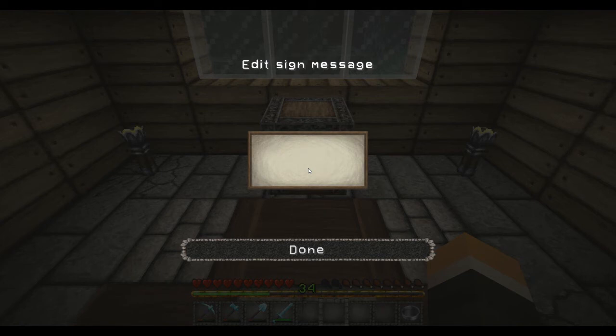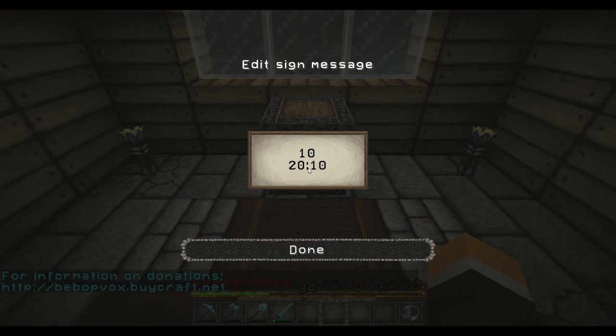We'll go 10, just for the heck of it. For the price, you type in the price and it fixes it for you — we'll do 20 colon 10. The first number is your buy price, the second number is your sell price. And then on the bottom line is your item name: Planks. That should work — if not, I'll fix it real fast.